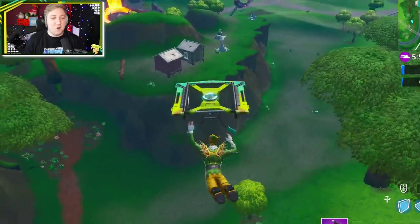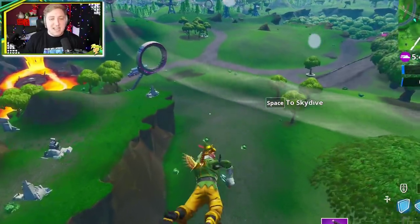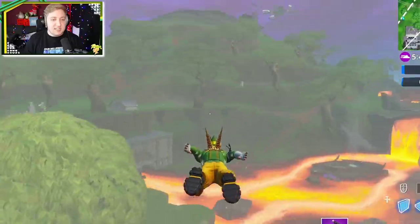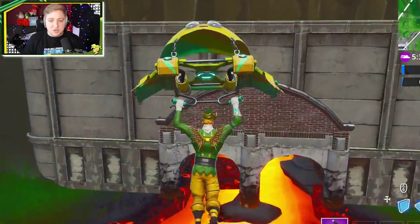Today we're jumping in to try and find the latest fort bite, and it says that we need to go to a molten tunnel and use the Nana Nana spray. Now that's not a spray of an old lady — it's basically in reference to the bananas, and it's kind of like the sticker that you would see on there. So I'm guessing the molten tunnel is gonna be this one